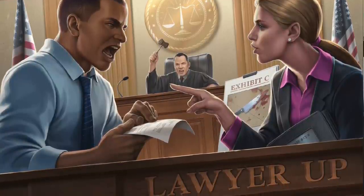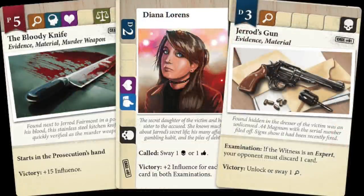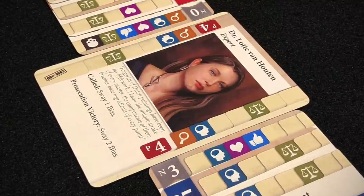It's really cool because depending on the case, you have different goals. In the murder case, the prosecution has to have all jurors unanimously on their side. In the first case, you just have to have more than the other player. At the beginning, you go through discovery where you're looking at some cards and deciding: keep one, give one to your opponent, and hide one — or bury evidence.